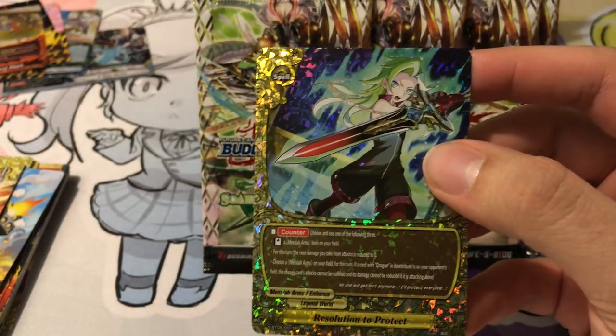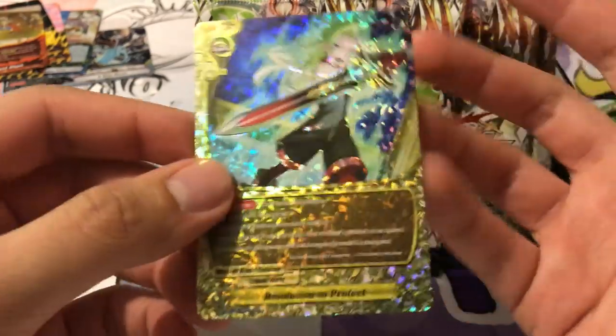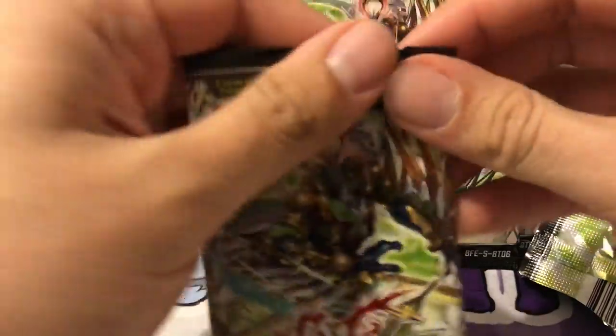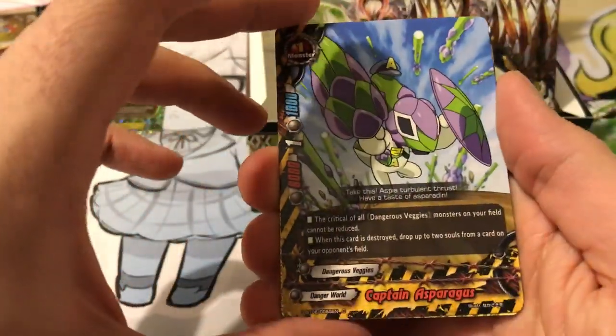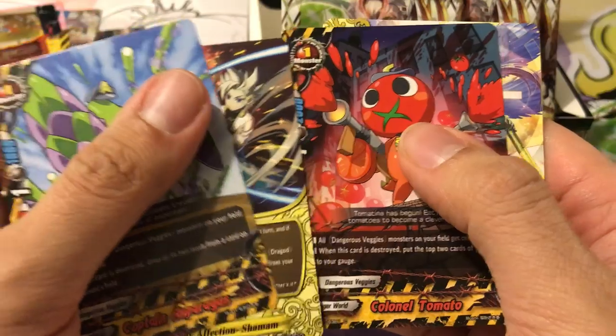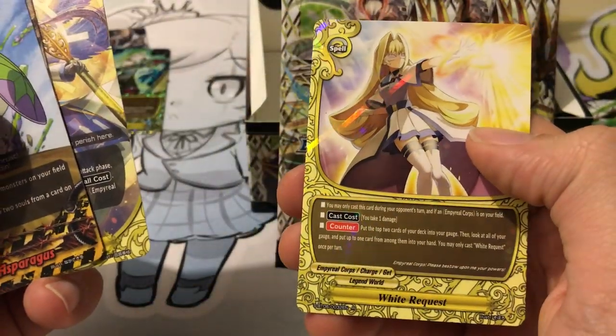This is definitely the Messiah Arms pack box I've noticed. Very, very beautiful foiling as always in Buddy Fight especially. But still no triple rares in sight, so that's what we have to look forward to. Here's Captain Asparagus again, Colonel Tomato, Elza, and we have White Request for the Imperial Corpse.